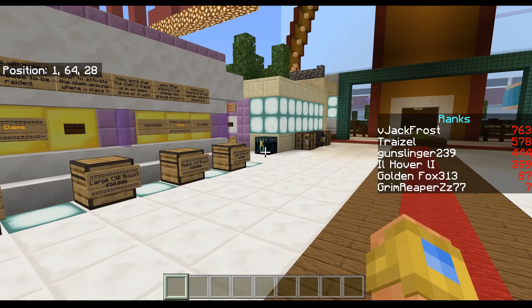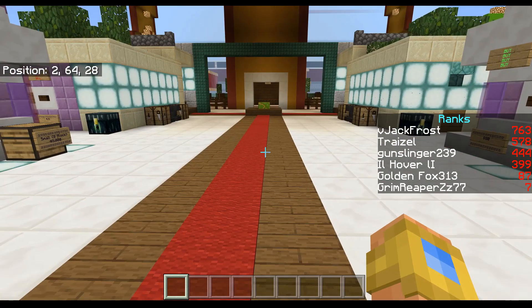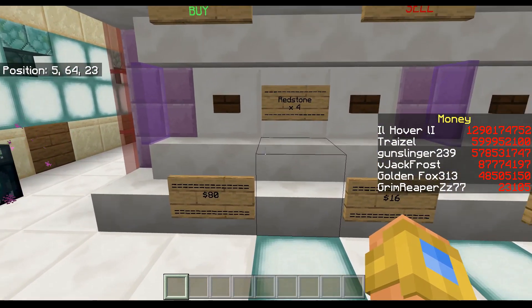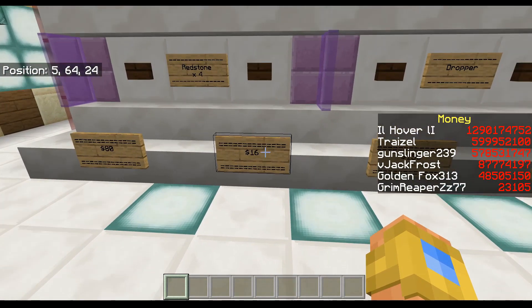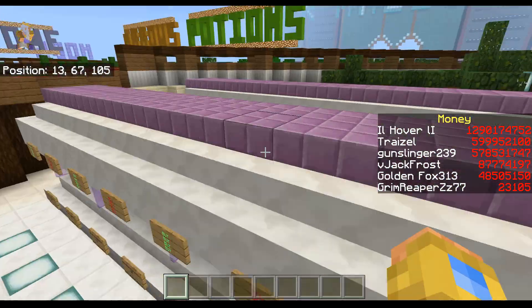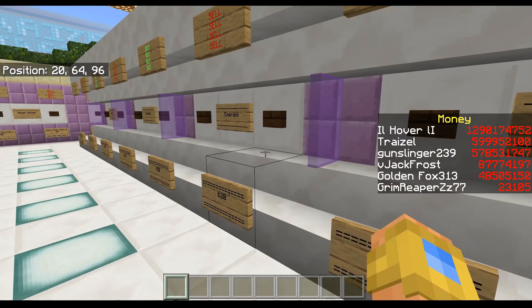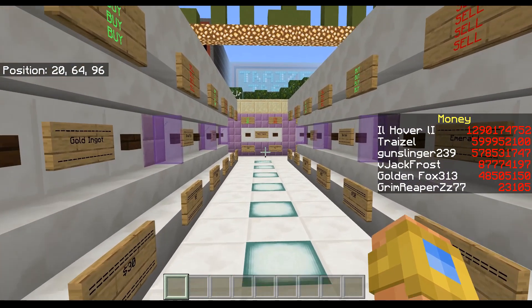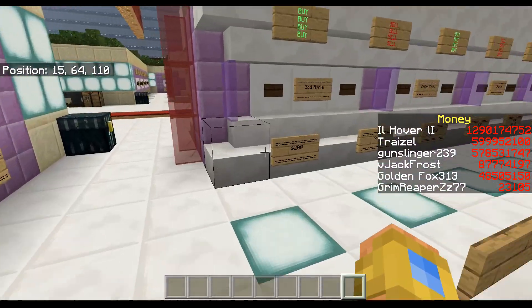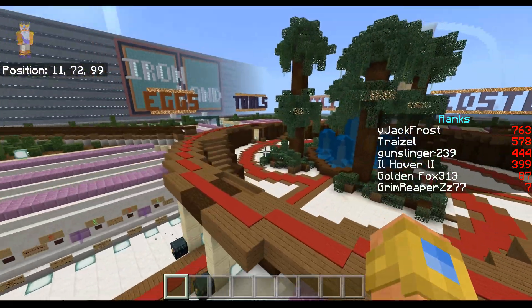Another aspect of the money system is the economy — making sure everything's balanced, nothing's overpowered, overpriced, or underpriced, and there are no exploits. For example, if redstone sold for fifty dollars compared to iron at eight dollars each, people would only ever sell redstone. You have to keep that balance in the economy so there are no outliers or exploits in the currency system.